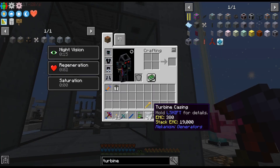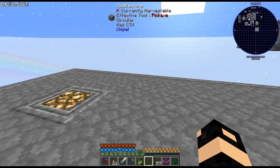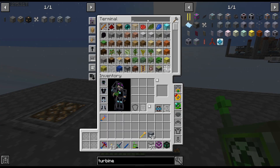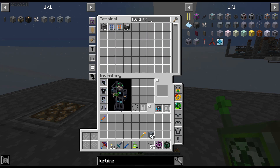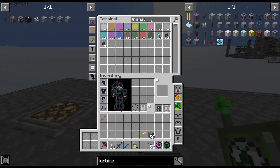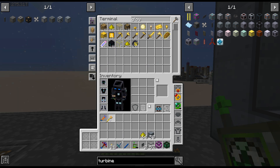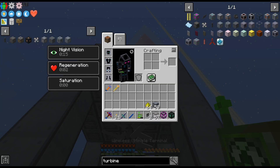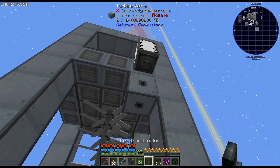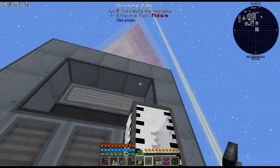Alright, so we have this - it's technically a fluid, right? Would a fluid transposer work? I mean that's gonna look silly. Translocator... trans no, translocator. I always think it's transposer - there is a transposer something, isn't there? That's a thing in modded Minecraft that I keep thinking. Alright, so transposers don't go on there - dang it, that would have been funny though.